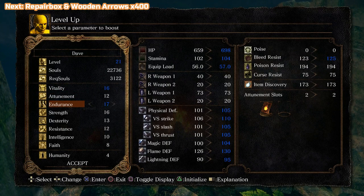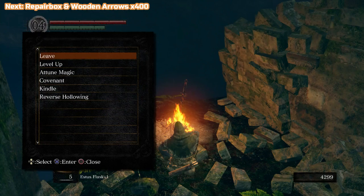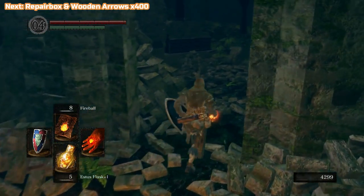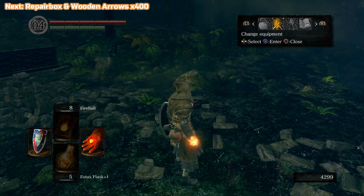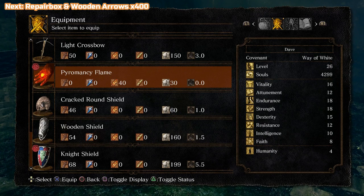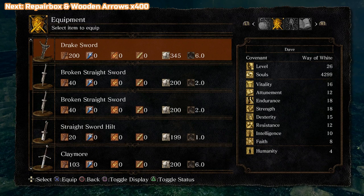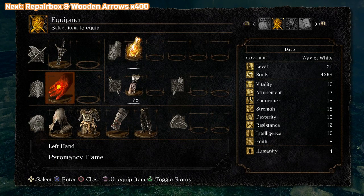I'm going to put a couple into endurance, couple into strength and couple into dexterity. I'm not putting any into Faith yet - you can see I'm only on eight. It's a long way to go but I will start doing that later on, because my other stats are quite high. That's the most important - get those built up so we're able to fight effectively. So I'm going to switch back and put the Drake Sword back, then remove the shield because I don't have enough endurance yet.